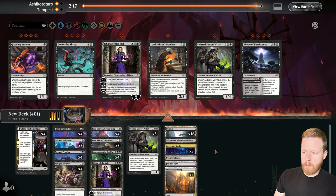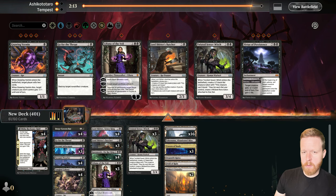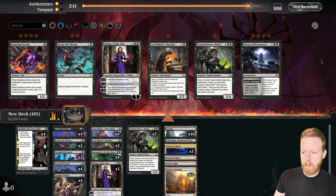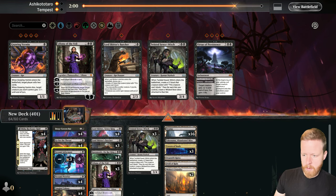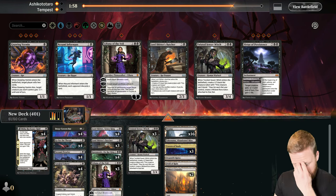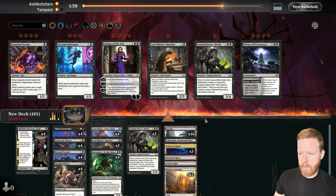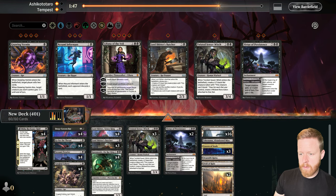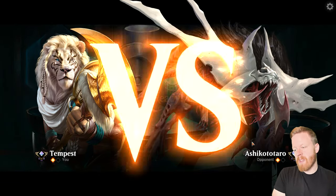Now that I see what they're playing, I think the removal is better. I thought it was more blue-white control but clearly it's an Esper flash deck, so the removal is going to be better. Let's bring those back in. I think the Informants are going to be too weak, and I don't think the hand disruption is that good anymore either. Let's try having more removal — all the flyers have three toughness or less.